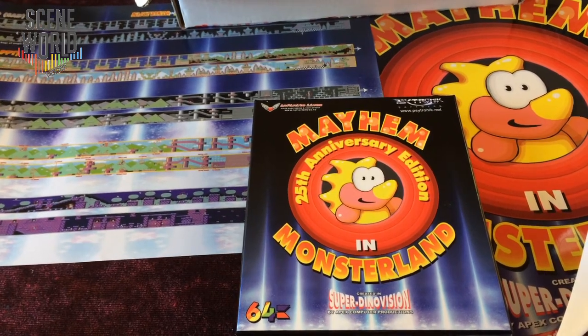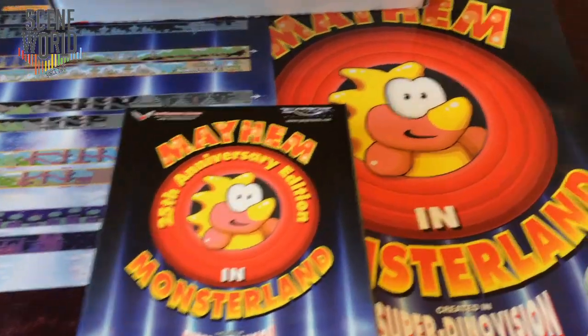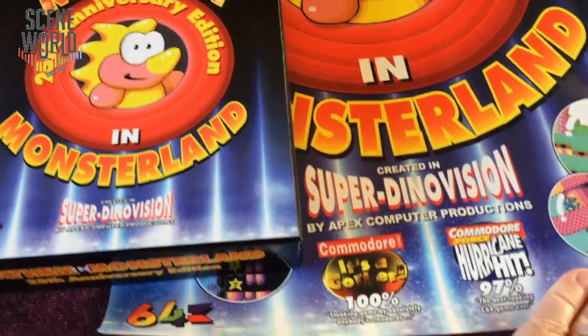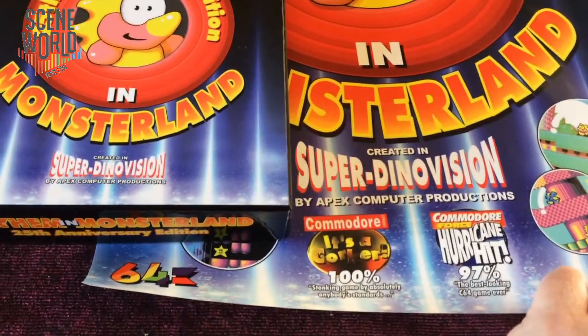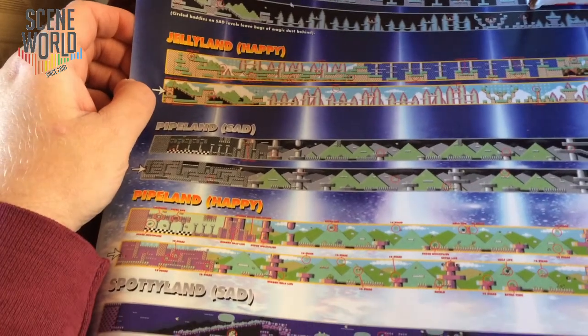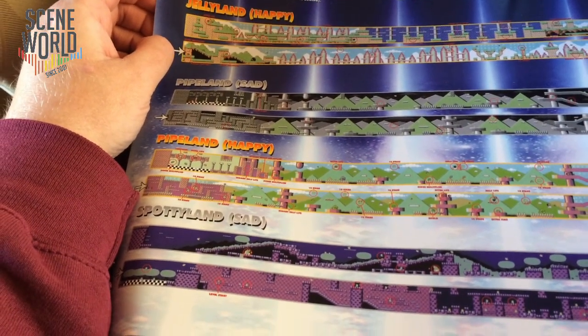Inside the box we have the game itself and two fantastic posters. The Mayhem in Monsterland advert - this game has been certified too cute. And a fabulous double-sided poster showing each level in both happy and sad modes.